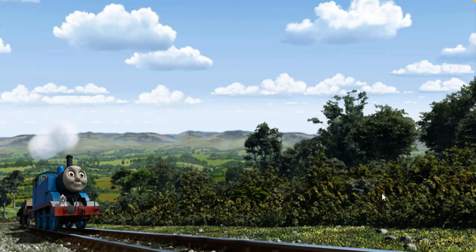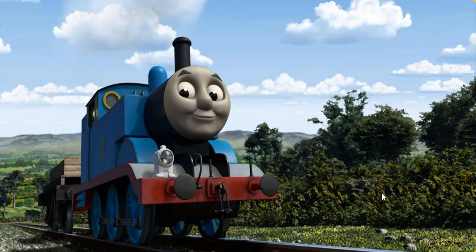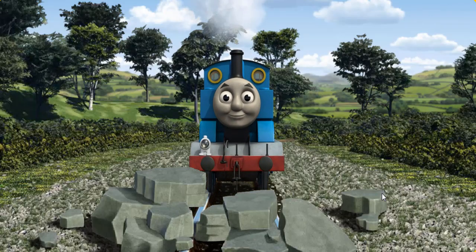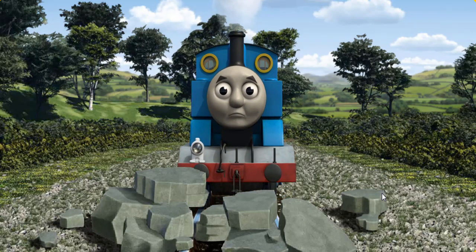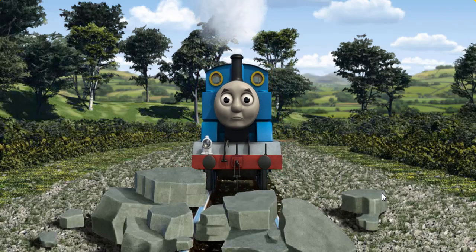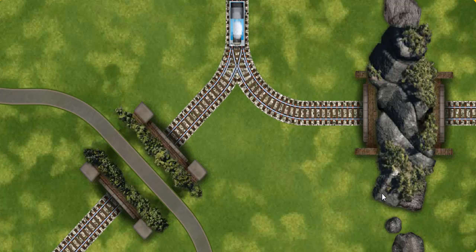Huffing and puffing, Thomas set out for Farmer Trotter's Farm. Suddenly, the tracks were blocked. Thomas had to stop. He needed to go a different way. Find the track that goes under the road.